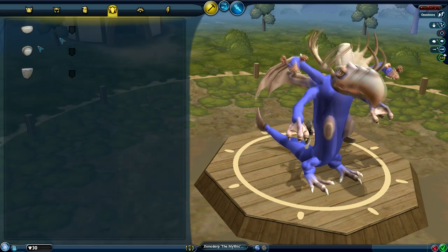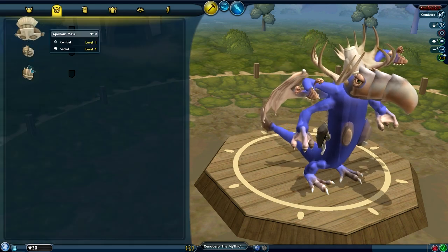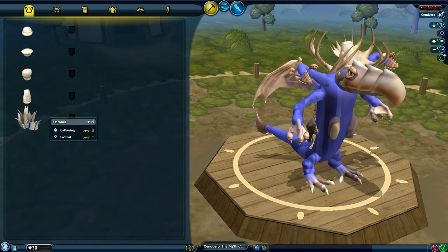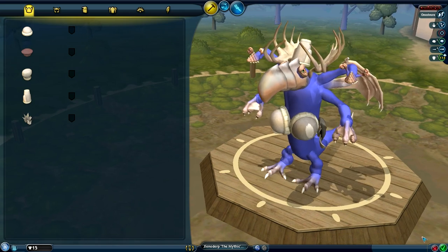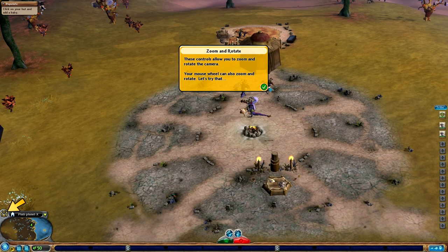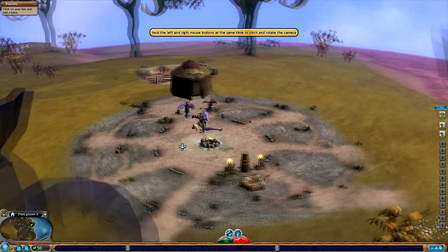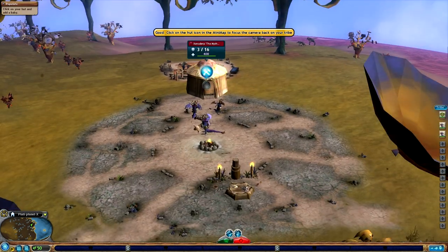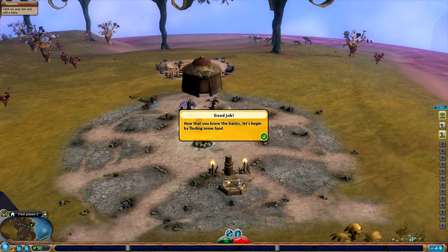What else have we got? Health might be a good thing to include - health level 3. What we can do is protect his nipples by doing this. Put a bra on, man! As soon as we unlock some more parts we can put on our guy, everything's going to be fine. The game's going to give us a nice little tutorial now, which is really not appreciated. Click on the hut icon. We know how this works. Now that you know the basics, let's find some food.